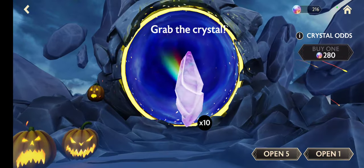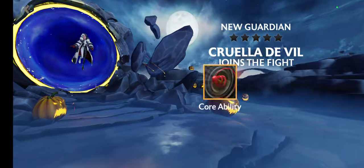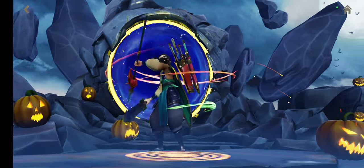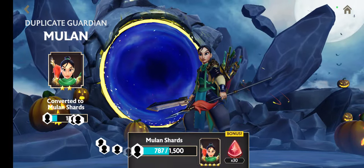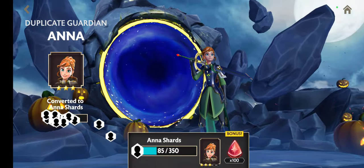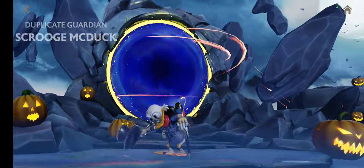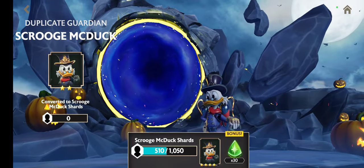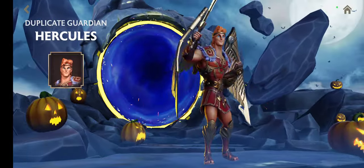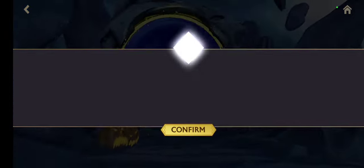First of all we got Cruella De Vil with two star. Second one is Mulan with two star. Anna with three star. Scrooge McDuck with two star. Hercules with two star. The first five is not nice.